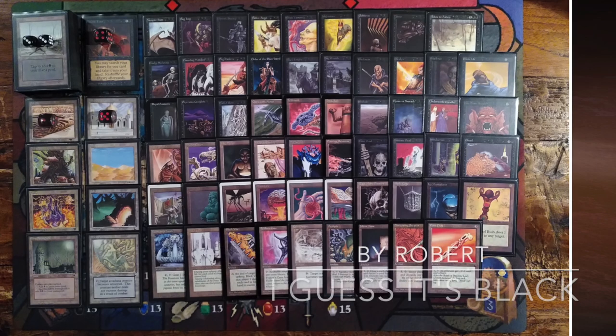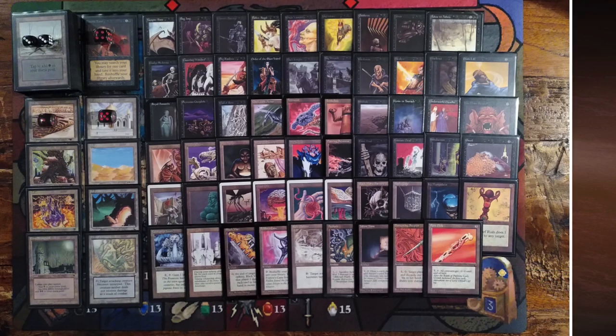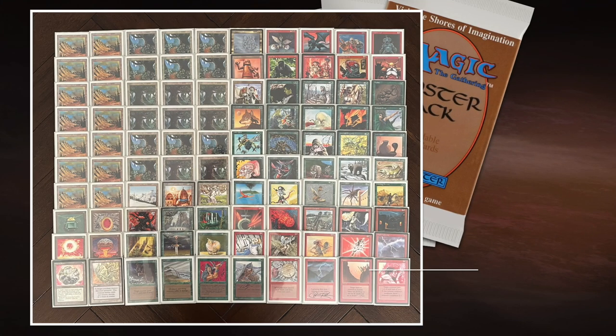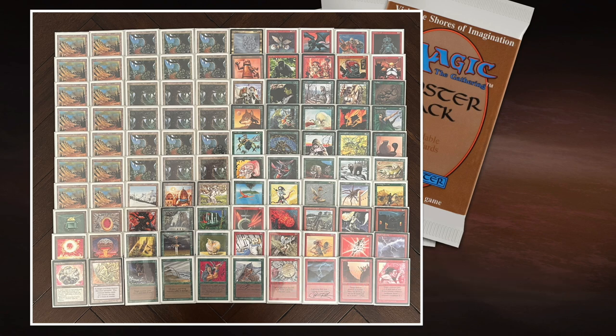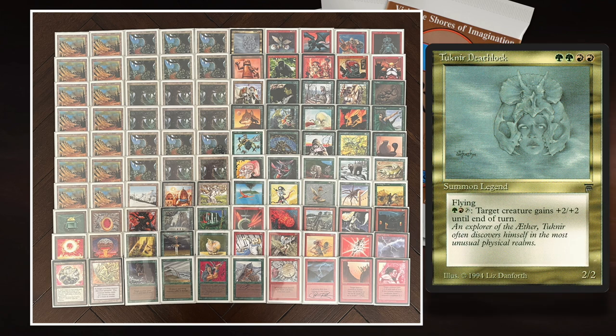That's Robert's deck — a beautiful deck picture, great collection. Now let's look at my deck: Welcome to the Aether, a reference to Tuknir Deathlock, the card the deck is built around. Tuknir is a legendary 2-2 flyer that lets me pay green, red, and tap to give a creature plus two, plus two until end of turn — a mini Giant Growth. It's actually an explorer of the Aether according to the flavor text.